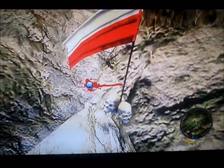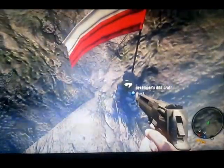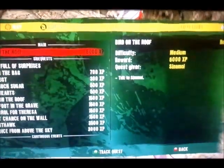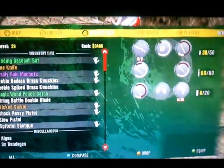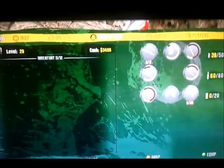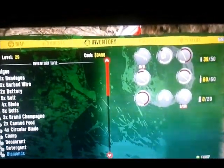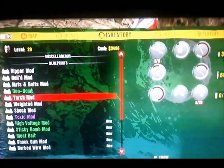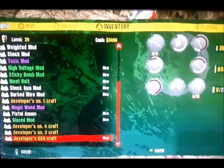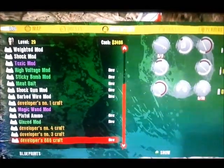Right here is when we activate this - you're gonna see a really bright flash. The developer 666 craft - if you go to your inventory after collecting all of these you should find quite a few: developer number one, three, four, and six six six.